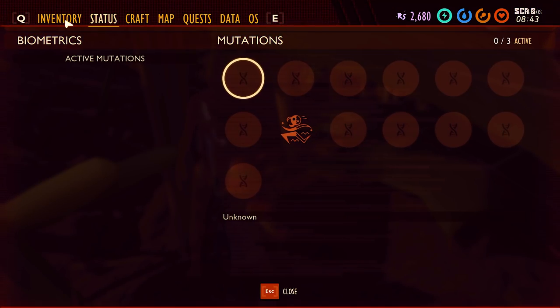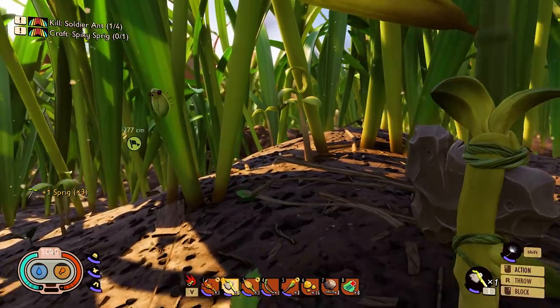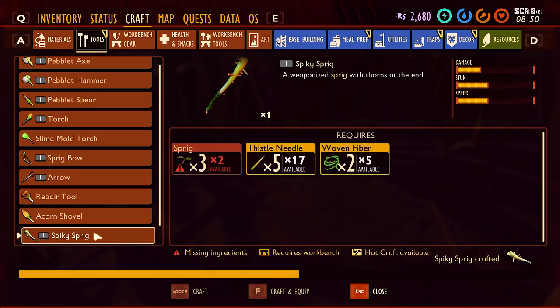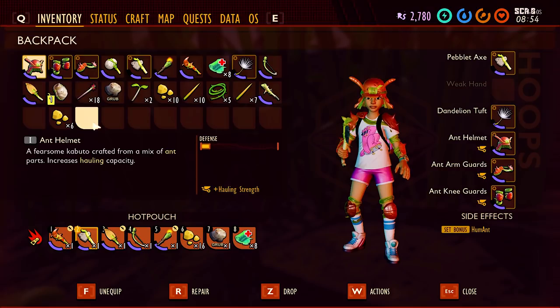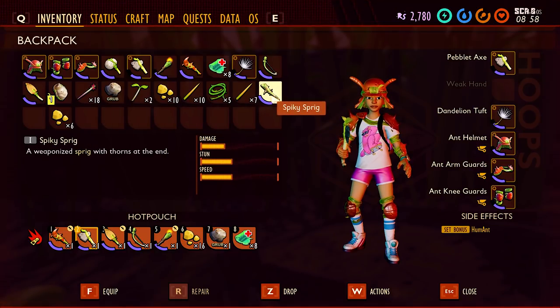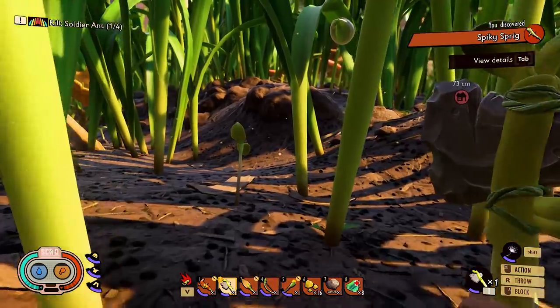I don't have any sprig — I thought I'd collected sprig. I need to get some sprig plants. One, two, three — craft spiky sprig, craft science. Now, how is the damage on that? Damage on this one versus this one — whoa, damage and stun are way better, speed is the same. So it's not good overall — a weaponized sprig with thorns. We discovered the spiky sprig!